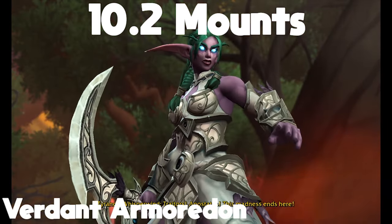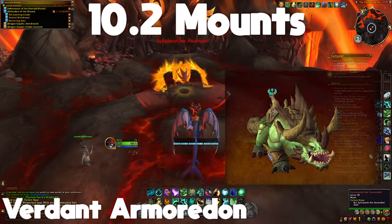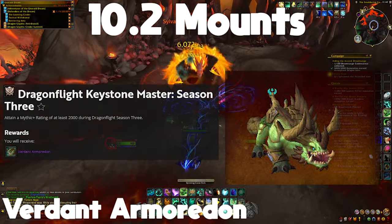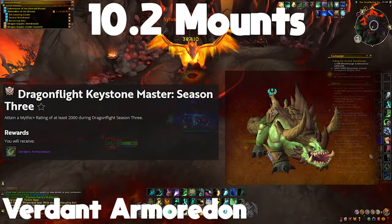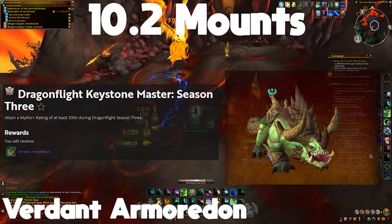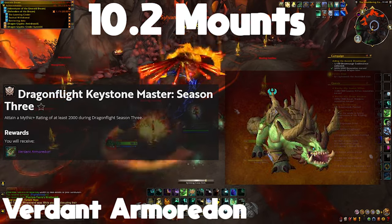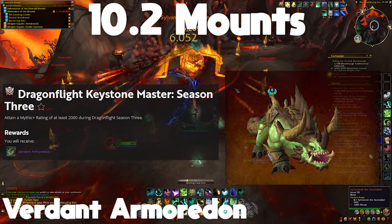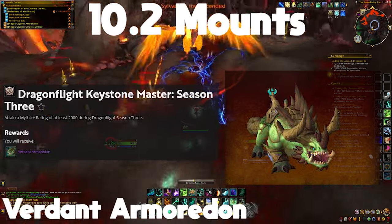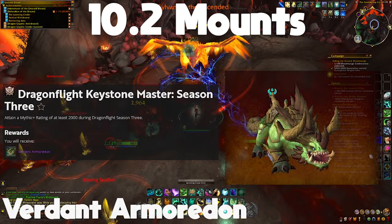Moving on, the Mythic Plus Keystone Master mount this season is going to be the Verdant Armoradon. The way to get it is by hitting a specific rating in Mythic Plus. The required rating has changed in the past — you want 2000 if there are eight dungeons in the rotation, or 2500 if there are ten. This season it's fairly certain to be 2000 with eight dungeons, so essentially you want to do a plus 15 key of each dungeon in the rotation.